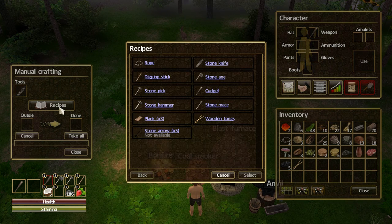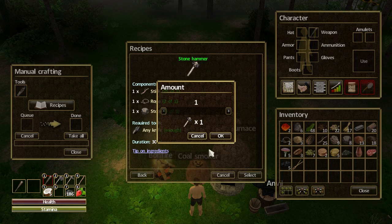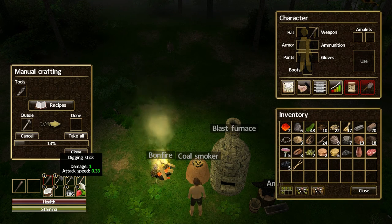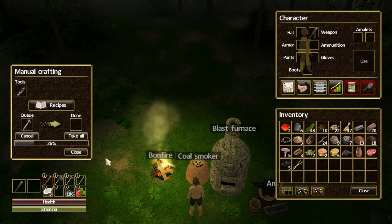Okay, we've got wooden tongs. Let's take those and recipe up ourselves a stone hammer. Alright, we've got everything we need. A digging stick, a stone pick, a stone axe, and a cudgel — for cudgeling things. Yes indeed. It got dark again. Good thing I got this fire.